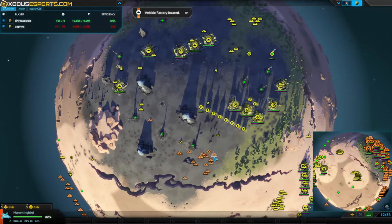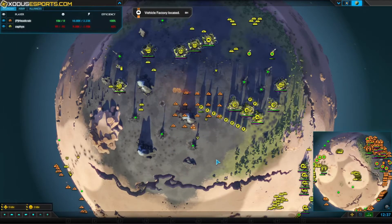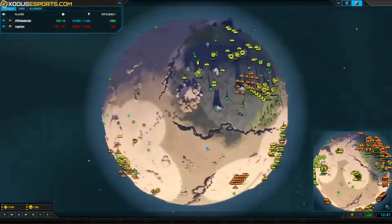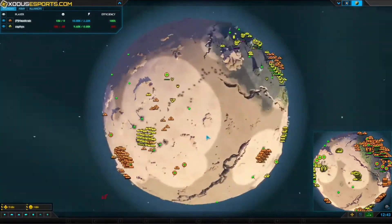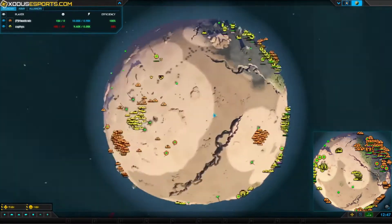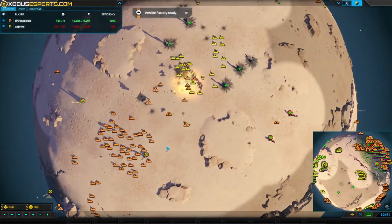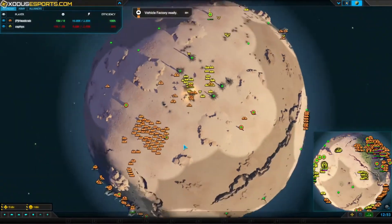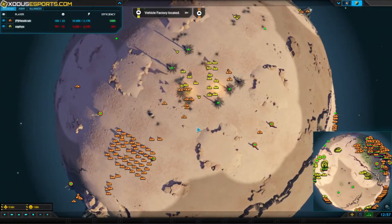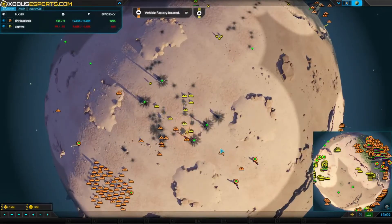Headcrab goes ahead and pulls out before Zaphis can get those fighters off. Fabbers are going down — game-ending damage. Zaphis now has twice less metal than Headcrab. A spinner finally comes out, taking out some fabbers. Zaphis is pushing out with some tanks, getting picked off by bombers one by one. This is not looking good for Zaphis at all — Headcrab is pulling massively ahead.